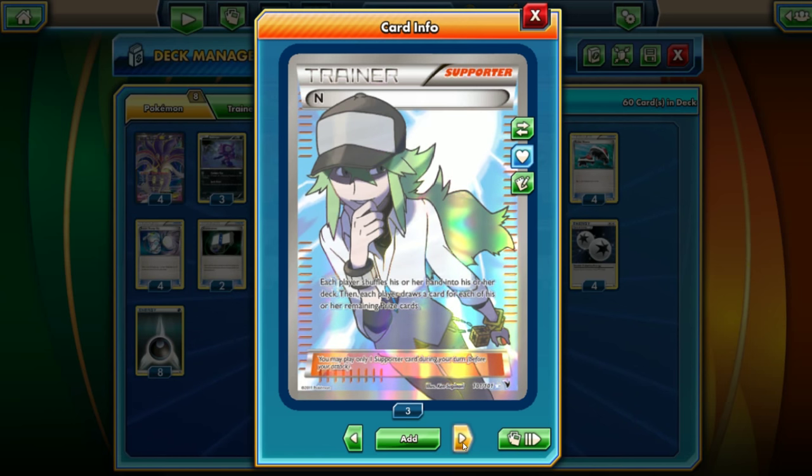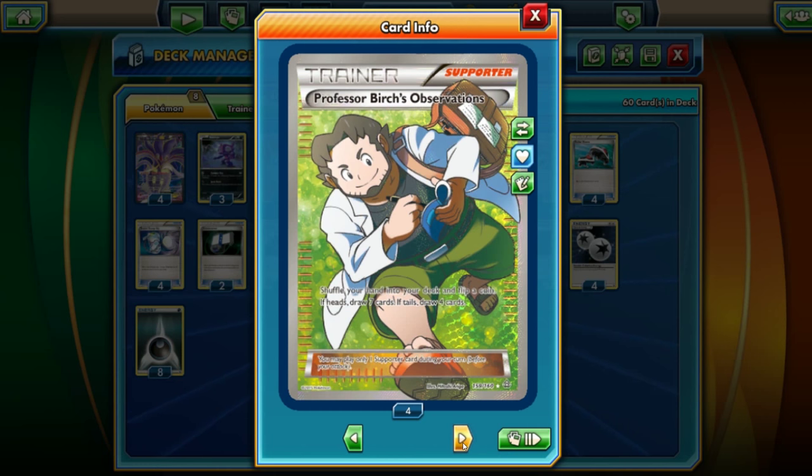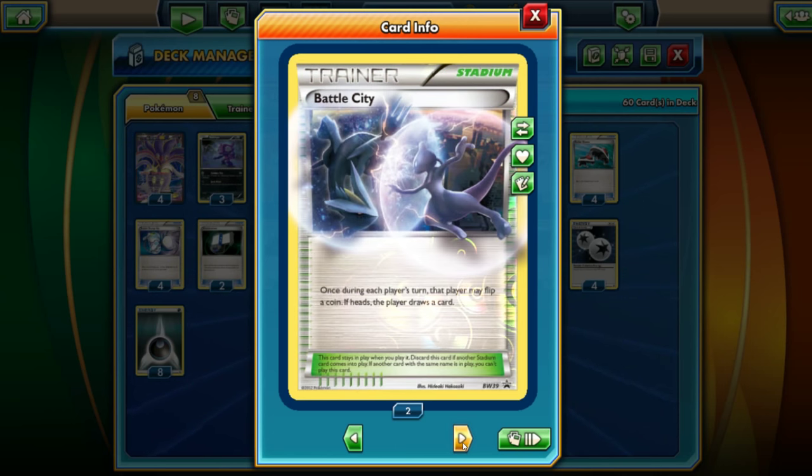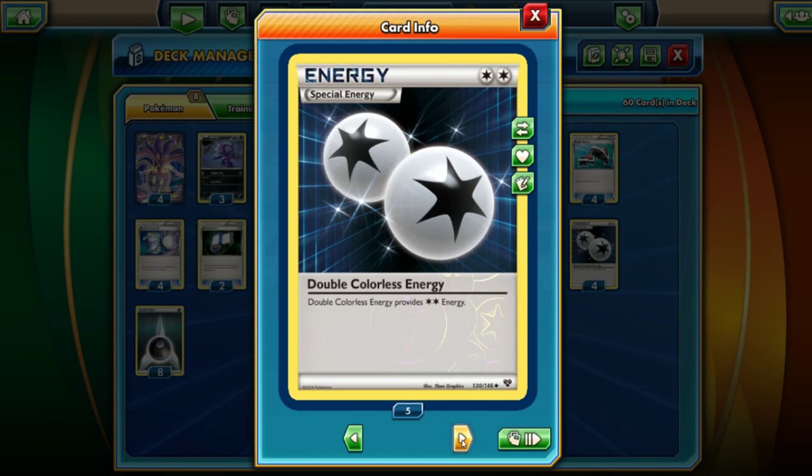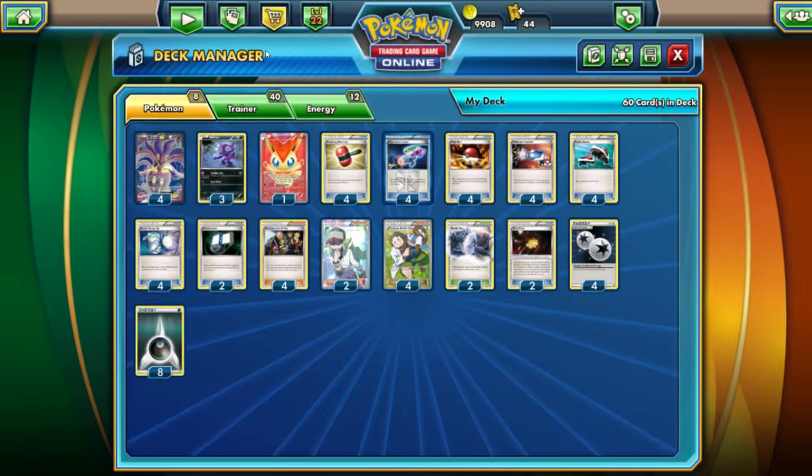Two N's as explained earlier, just for a little more draw support. Four Professor Birch's Observations — flip a coin; if heads you can draw seven cards, otherwise draw four. And then Battle City — flip again — this is the only flip stadium in both Standard and Expanded. If heads you draw an extra card. Trick Coin in case we don't have Victini, so we can reflip if need be. Four Double Colorless Energies and eight Darkness Energies.